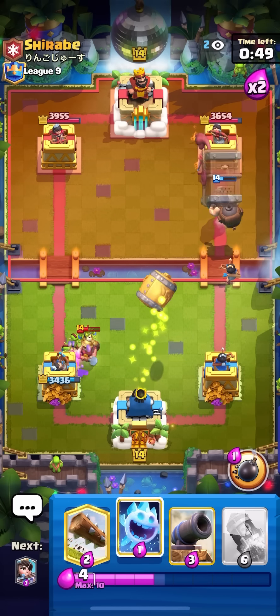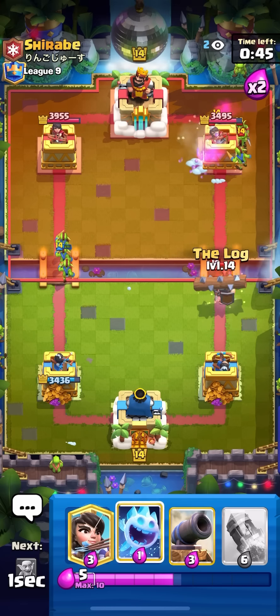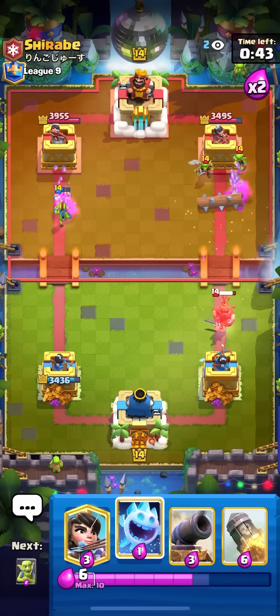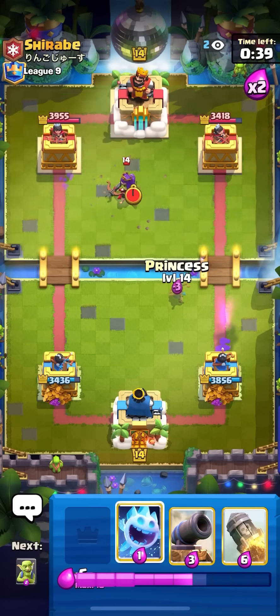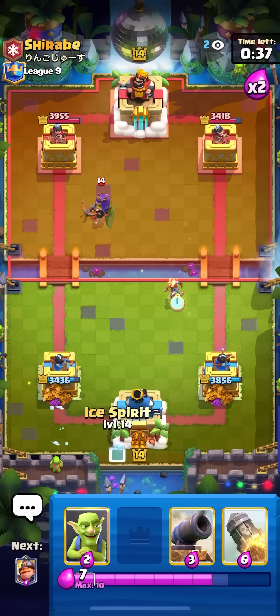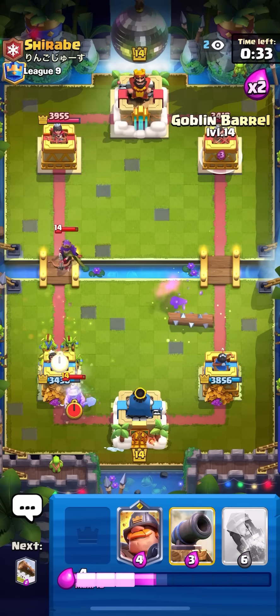I caught the miner, going for barrel as well — he can just log on that unfortunately, goes for goblins and ice spirit. I get one hit, going for my log on the goblins. Got some decent chip damage, I'm up in damage somehow. Going for my princess all the way over here — don't want to give him any kind of poison value.